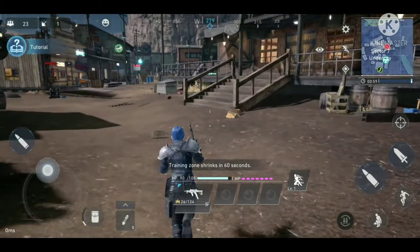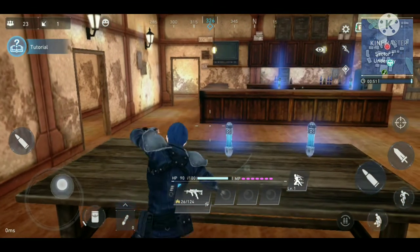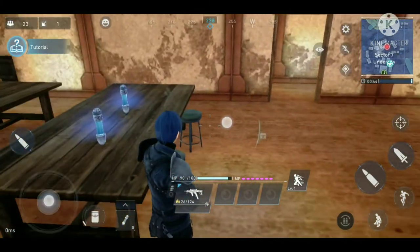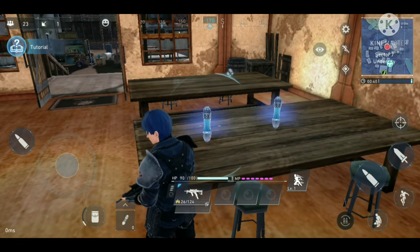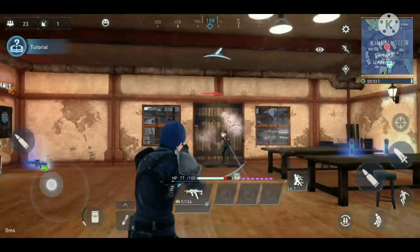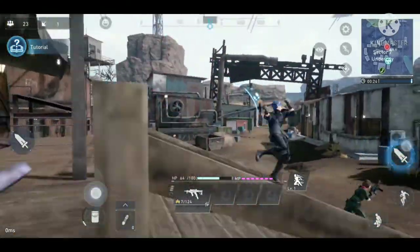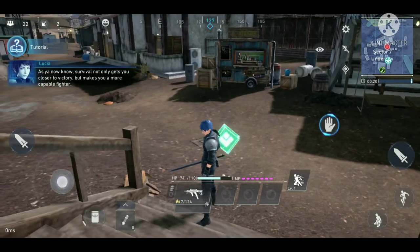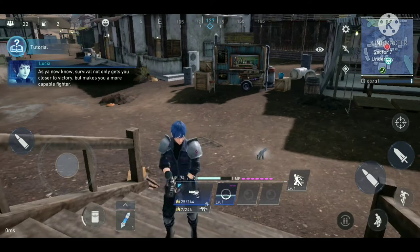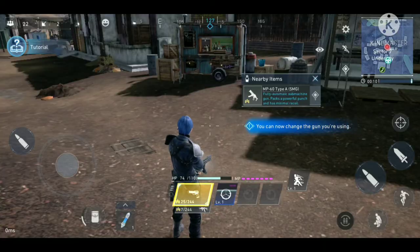I'm not sure where to go — I suppose I just find enemies. I spot a lot of potions but can't figure out how to pick them up. I thought stepping on them would work but it doesn't. Another enemy is incoming — I need to kill them before they kill me. I attack with the sword and manage to win. I think I should just stay with the sword rather than the gun.